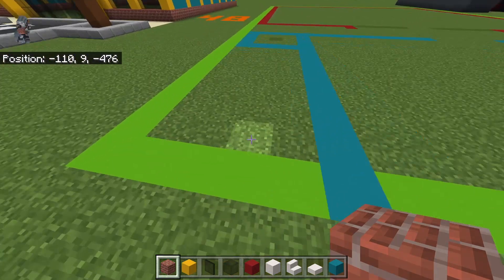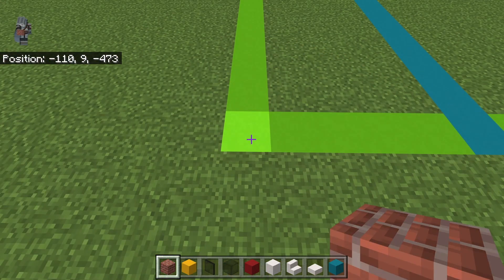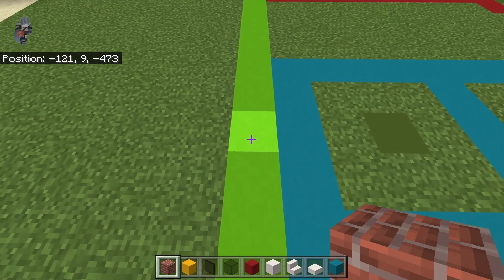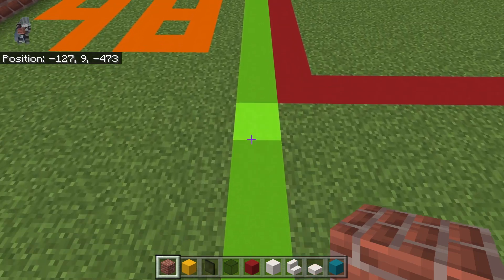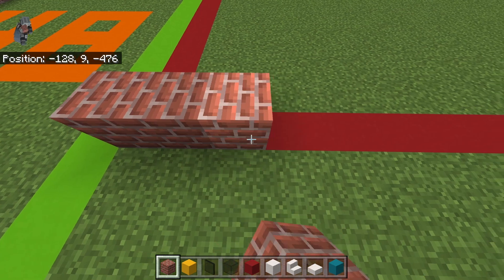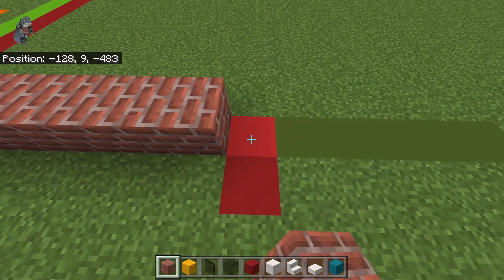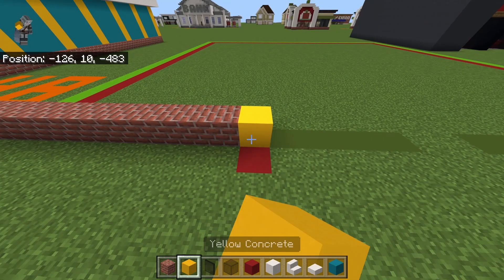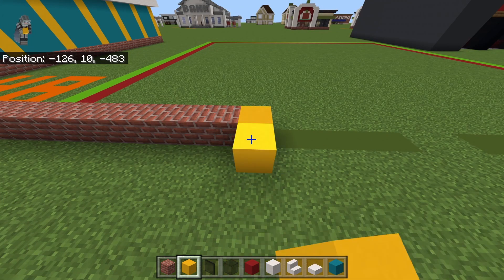Starting from the front left-hand corner of your 34 by 48 grid — if the front right-hand corner is more convenient you may do that. You want to start by counting back by 18 and right by one, then going right you want to place nine brick blocks.